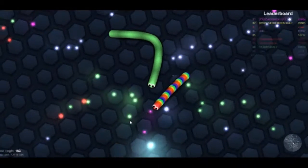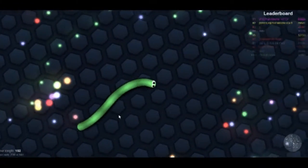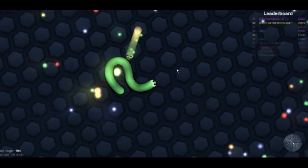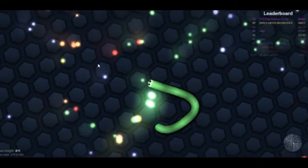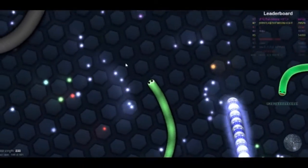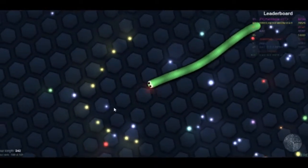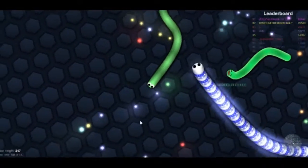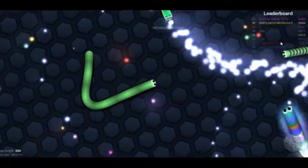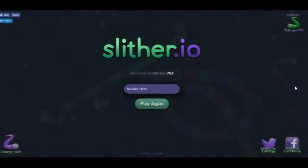If you have a passing familiarity with the modern gaming landscape, then it's quite likely that you have seen or played the game on screen right now, known as Slither.io. This is a game available on browsers, which is the version shown here, as well as mobile devices. It's a variation of the classic snake concept, where you control a snake that slithers along collecting dots while trying to avoid running into other snakes.